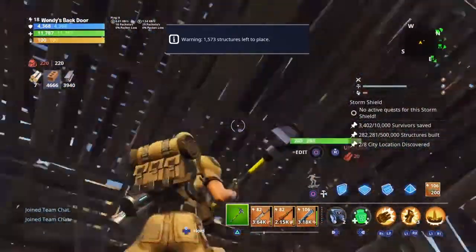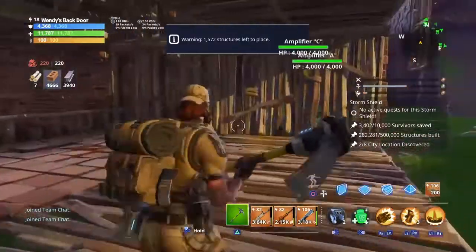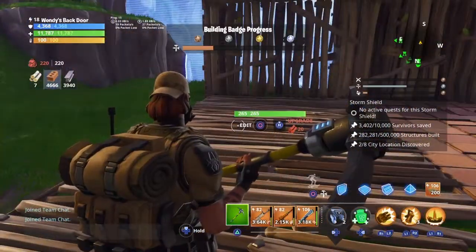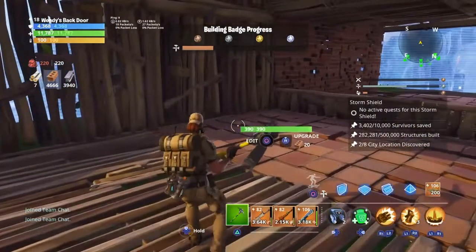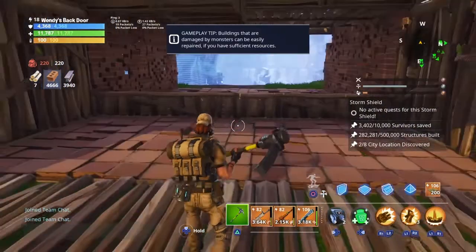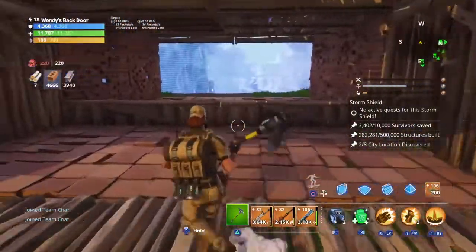I'm going to put two ceiling zappers here just for the single target damage, a wall dynamo here and a wall dynamo here. I might even put wall launches — I'm not too sure on that yet. This is where it's similar to my double decker build but quite different as well. You can always do three, four, five tiles long but I'm doing two here.